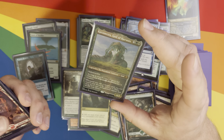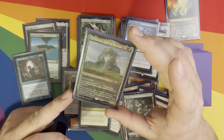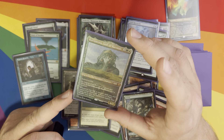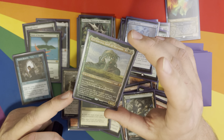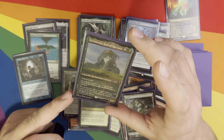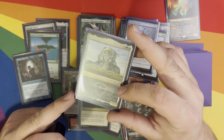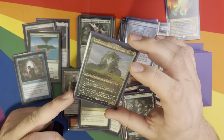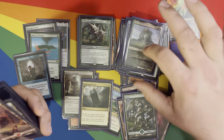Karametra is an interesting one. It's one of the gods, so it's got indestructible and if your devotion is less than the threshold it's not a creature. But the big thing is at the bottom — whenever you cast a creature spell, search your library for a Forest or Plains and put it onto the battlefield. Basically, get another landfall. Fantastic.